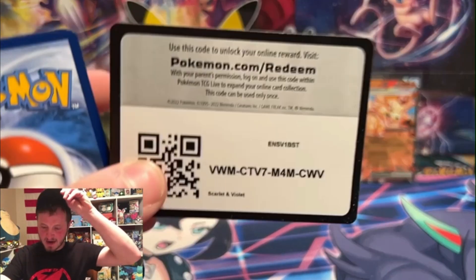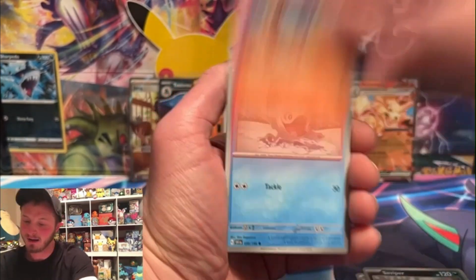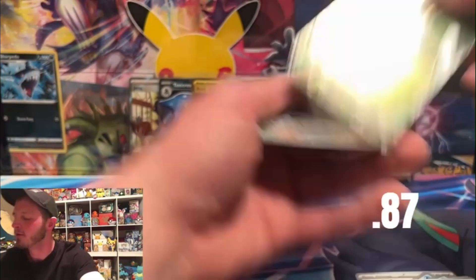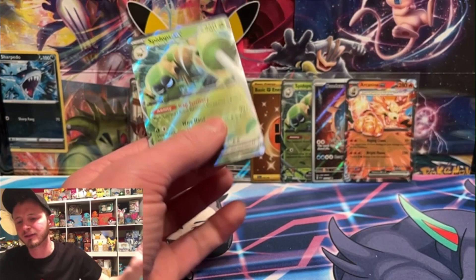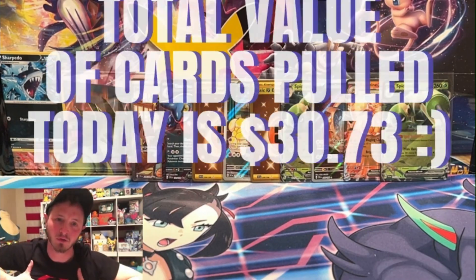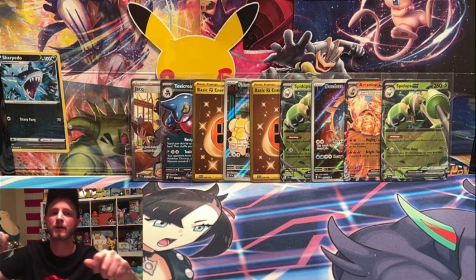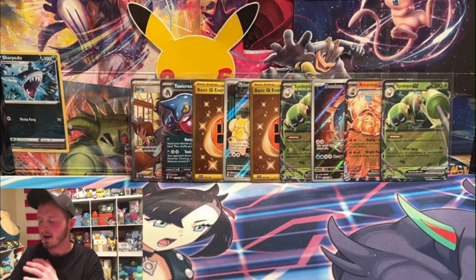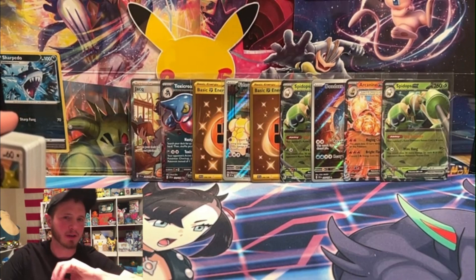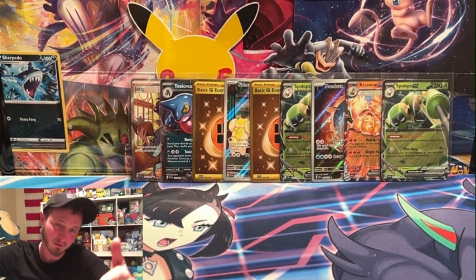Scarlet and Violet is fun to open because of the hit rates, but anyway — last pack magic, can we get another gold card? We got a Hypno, Squirtle, and a beach court. Oh, another Spidops EX — not bad! Another ultra rare though. First and last three packs weren't as hot, but the middle ones were very very good. Thank you all so much for watching — I appreciate every single one of you, whether you've subscribed or not. That was a fun Don Dozo promo opening. I'll see you guys for the rest of the week. Stay safe and peace!